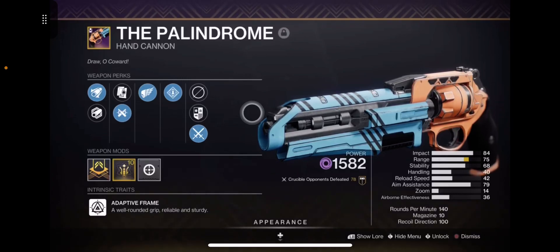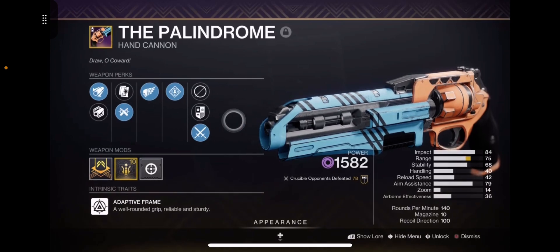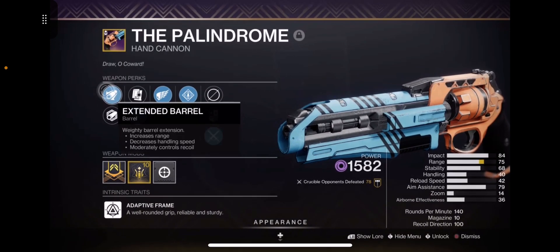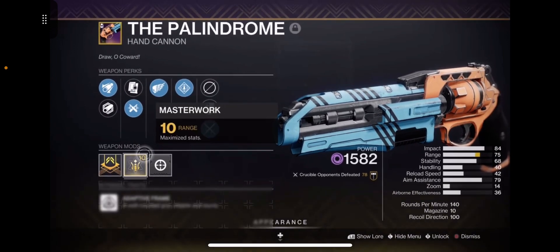The Palindrome is one of the best PvP hand cannons, which is why I grinded for so many different rolls. This is the roll I would use for any stacked games where you can really rely on getting an easy kill and following up with bonus range, bonus damage with your ricochet rounds and extended barrel.